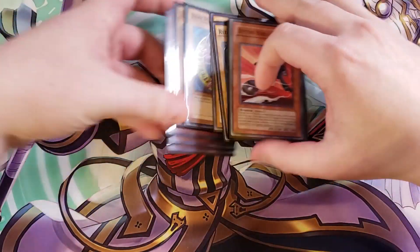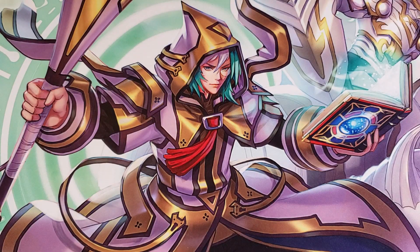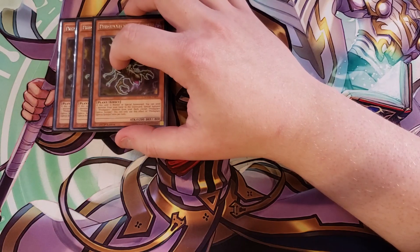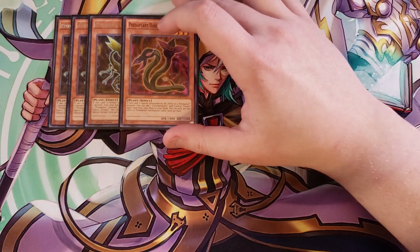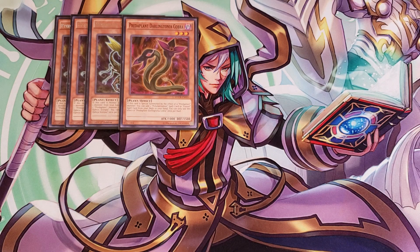For the tech monsters, we're playing three copies of Predator Plant Scorpio. It works so well with fusion cards because when it's normal or special summoned, you can send a monster from your hand to the graveyard to special summon a Predator Plant monster from your deck. You're always going to summon Darling Cobra, which lets you add a Polymerization or fusion spell from your deck to your hand. This gives you two monsters to link summon into Anaconda, which you then use to send a fusion spell from the deck to the graveyard to summon a boss monster.